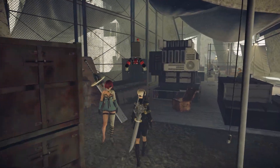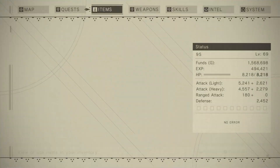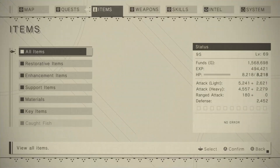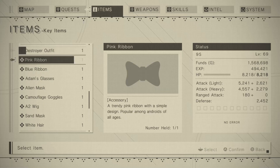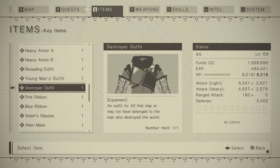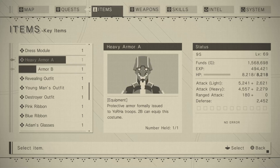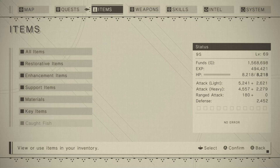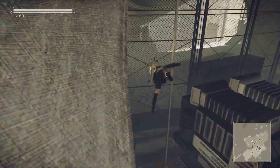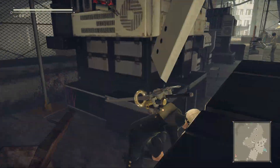Let's see if I can change 2B's outfit while she's not active. I'm not actually that into her revealing outfit. I really like this one but it's A2 exclusive unfortunately. We cannot change it, and cannot even deactivate this one. Fair enough, I mean it should be no problem allowing you to do that, but whatever.